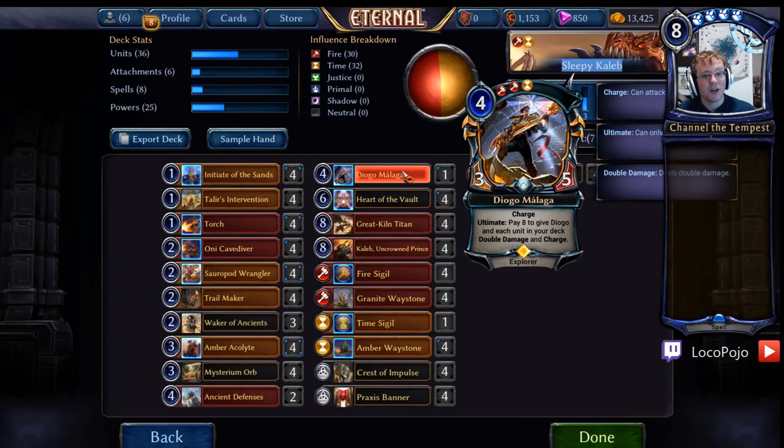We keep one Diogo Malaga, who is an Explorer and also gives double damage and charge to everything in our deck, which is useful for making our Explorers more relevant late game, but also for making our big stuff absolutely insane. He's mostly a fun-of in the deck, but he serves a purpose. If you want to replace this card, you can replace him with Ground Breakers, which are a perfectly good substitution if you're trying to go for a more aggressive strategy. You can also run Sandstorm Titans. If you don't have the Legendaries, just go a little lower down and cut some of the Mysterium Orbs for Power Stones.